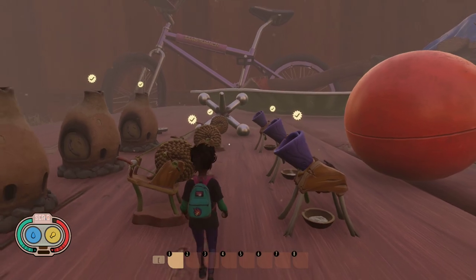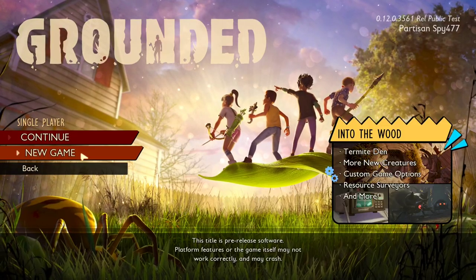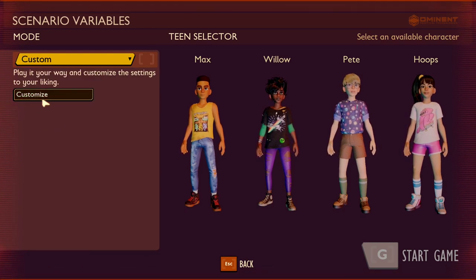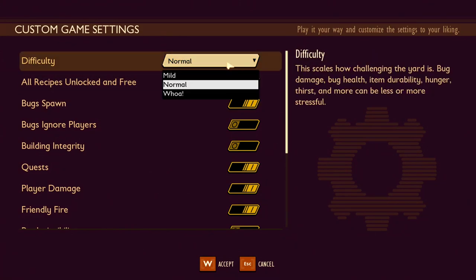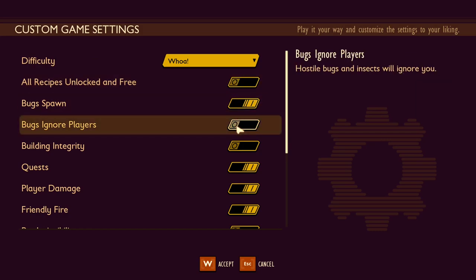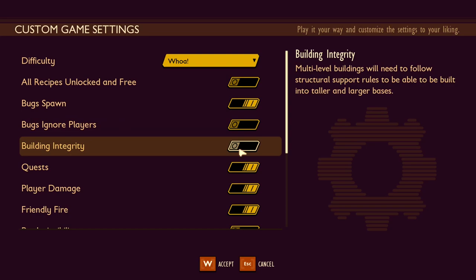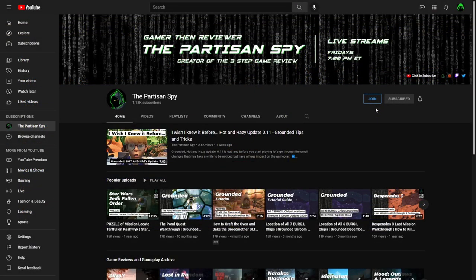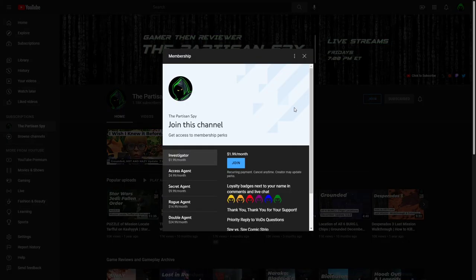Now, if you hate everything about the Into the Wood update, no problem — with the new custom game mode, you can create a new game by your own rules. Check out all the options you have. If you have any questions about the 0.12 Into the Wood update or anything else in Grounded, leave a comment below. Don't forget to subscribe as more content on the 0.12 update is coming. Consider being a member of the channel and unlock exclusive perks — be part of the Spy Academy.